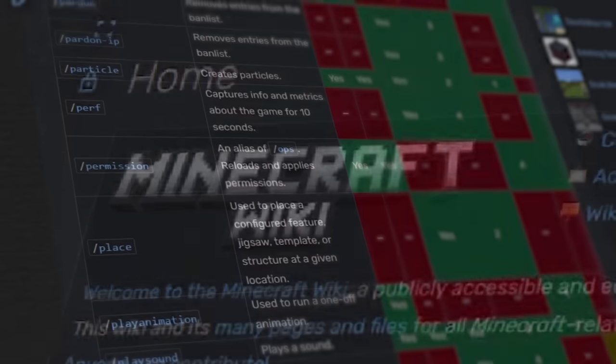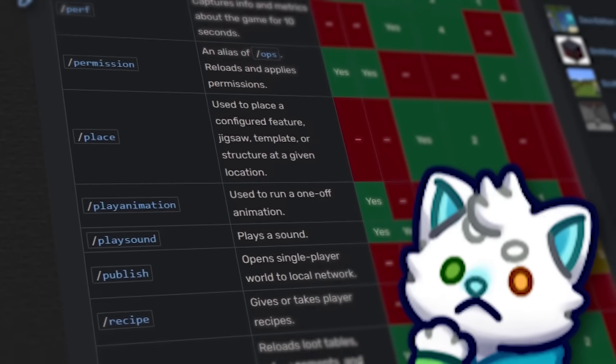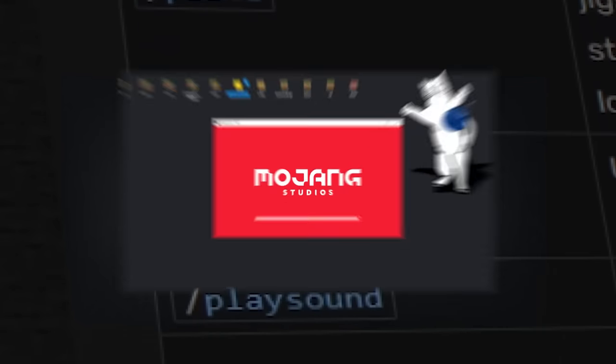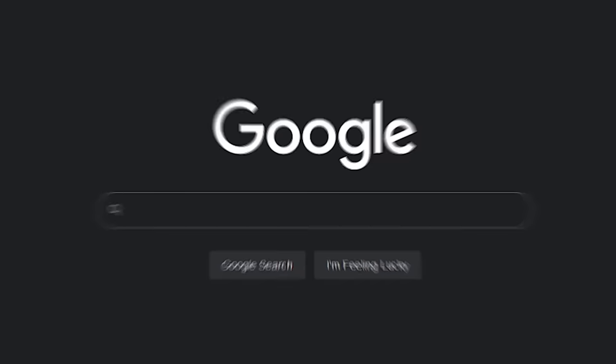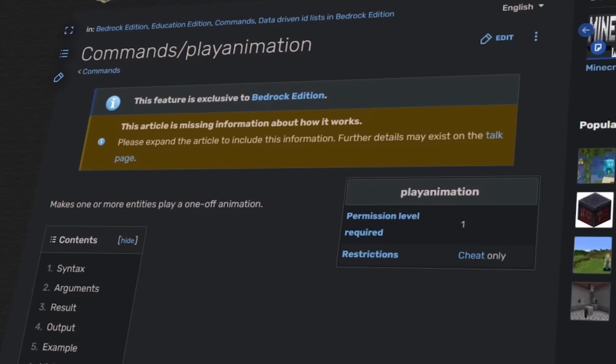I was browsing through the Minecraft wiki when I noticed a command I had never seen before: slash play animation. I booted up Minecraft to test it out, only to realize that it didn't actually exist. So what command did I read? I looked back at the wiki and noticed that this command was exclusive to Minecraft Bedrock Edition.